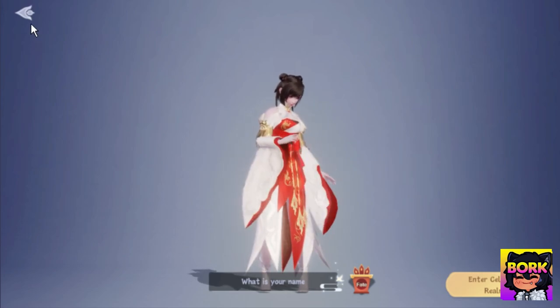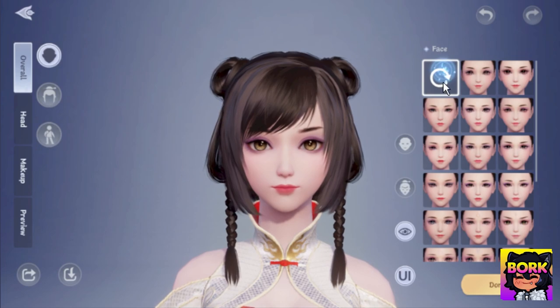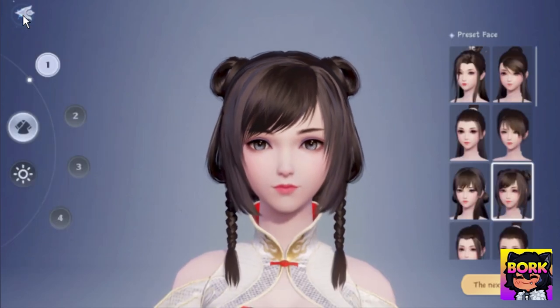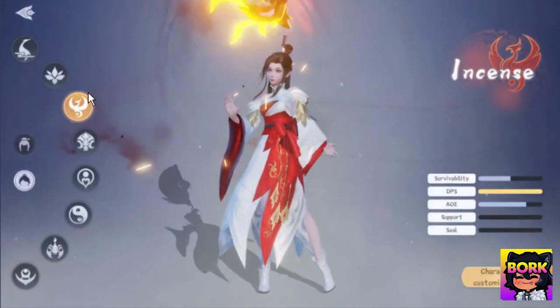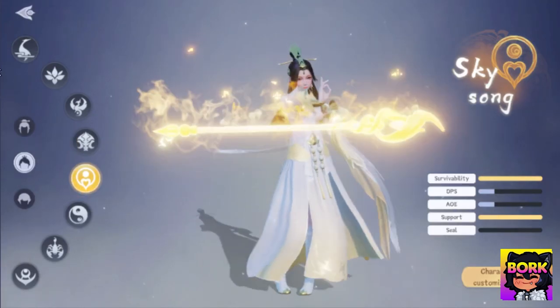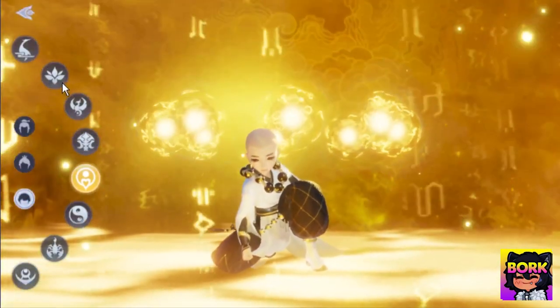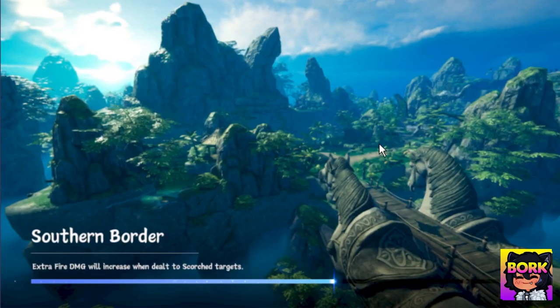After hitting done you can tweak the character further, and there are a bunch of presets including a random one. It's up to you how you want to play and experience the game. I thought this part was really cool because a lot of people can spend hours just trying to create the perfect character. You can also customize the Chibi versions — both male and female. But let's jump into the gameplay so you can see what this is all about.